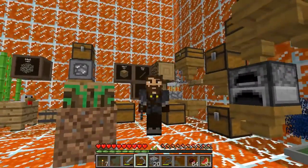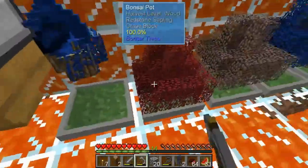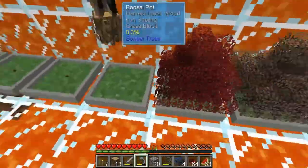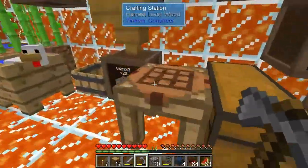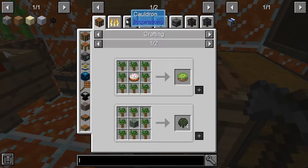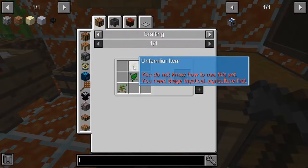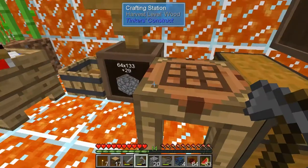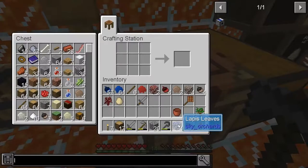Hey guys, just the guy here with another episode of Sky Factory 4. I've been at it with my trees - as you can see I got some lapis saplings, I did that off-camera just because it's more of the same. I'll show you how to make it real quick. First of all you just need a dark oak sapling, which if you go back to your friendly cauldron recipe - there we go - is a coal sapling put in water, so that's pretty simple.